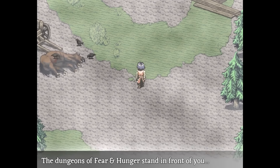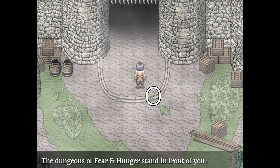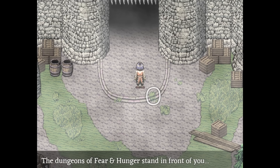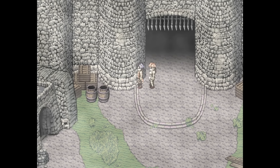Walk straight north until you are one tile up and one tile left of this patch of grass on the steps, then stop. Press confirm three times. Then walk over to this corner of the wall and press confirm.